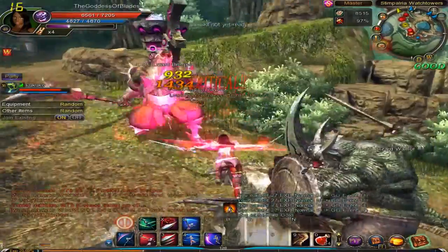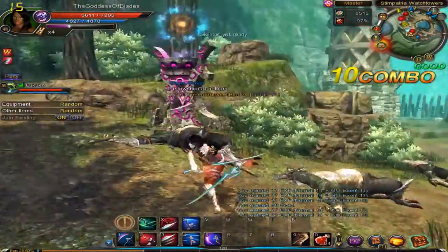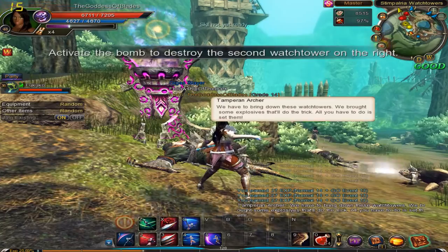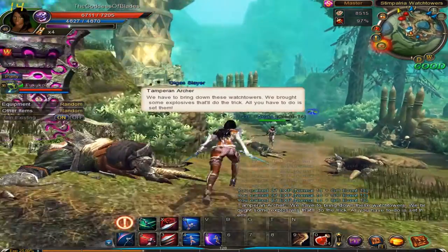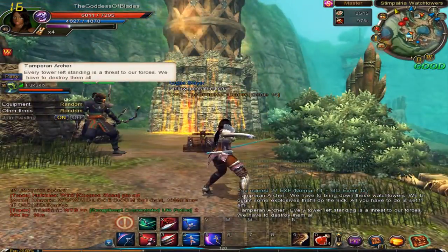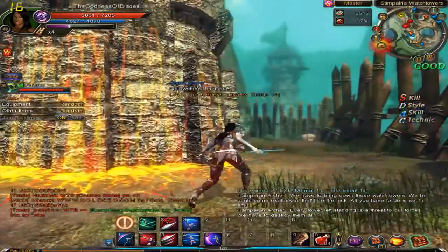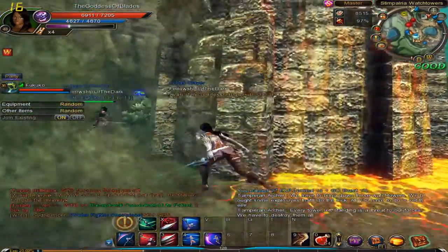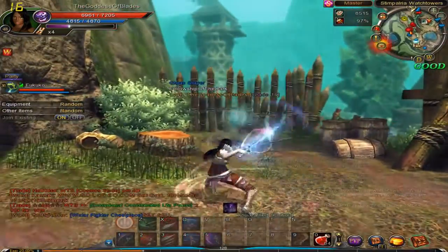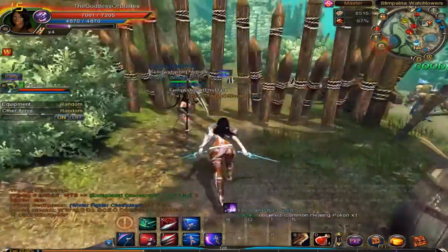We are good. And if we really needed it we could always heal ourselves. Kablaoi guys — another tower destroyed. Nice. And look, there is the next one, already ahead of us, and it is protected by another wall. There are some enemies down there, but we will deal with them later.